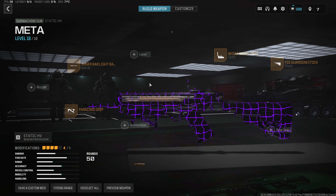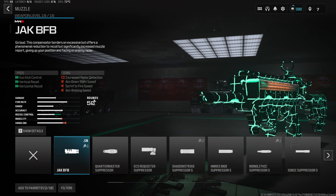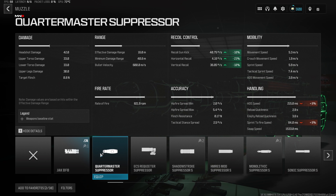For the fifth and final attachment, another brand new attachment just added in Season 5 — the Quartermaster Suppressor, the new best muzzle in Warzone 3 right now. It gives us a 10% decrease to recoil gun kick, 23% to horizontal recoil, and 10% to vertical recoil, getting rid of a ton of visual recoil on any weapon. And it's only gonna give us an 8% increase to aim down sight speed, so it'll still stay very quick.